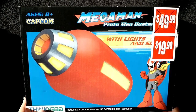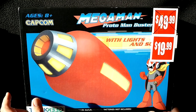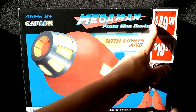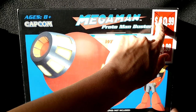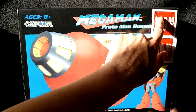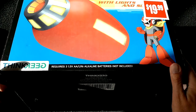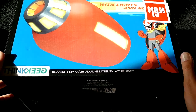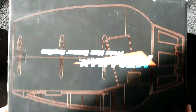Our backdrop item is our first item. It's here because I'm going to have to move it — it's going to take up too much space. As you can see, it's Mega Man Proto Man Buster with lights and sounds. Original price I think was maybe 60 to 70, brought down to 50, then cut to 40, and now brought down to 20 bucks. This is a very big box and it does require batteries which are not included, which is unfortunate.